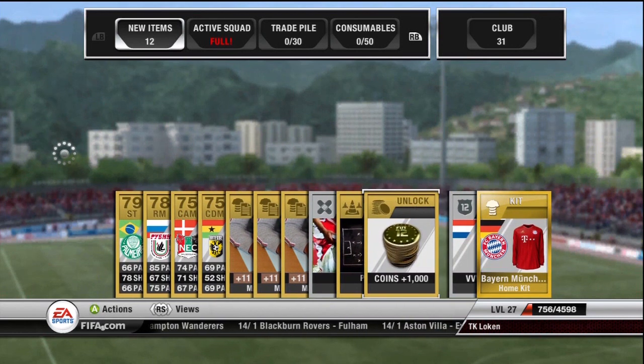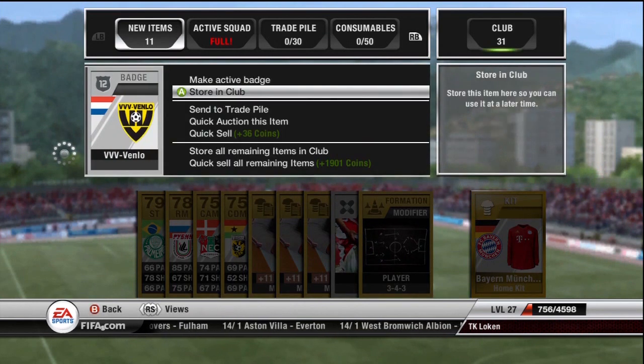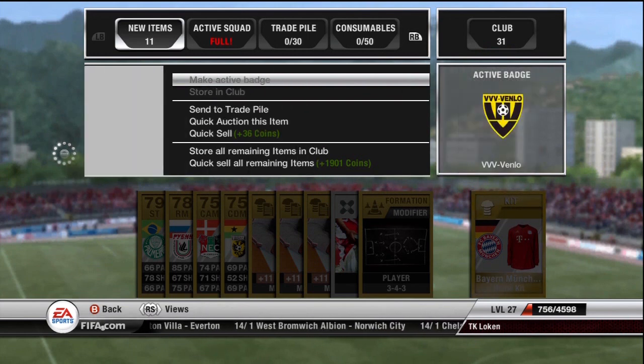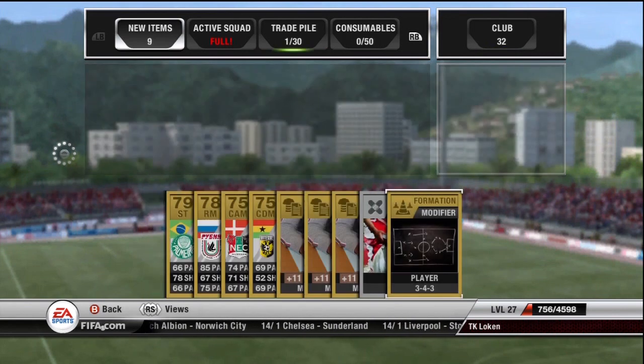Got a crappy player formation. Got 1,000 coins, so that's pretty cool. The VV Venlo — I quite like that badge actually, I'm going to use that badge. I quite like my home kit already, so send that to the trade pile.